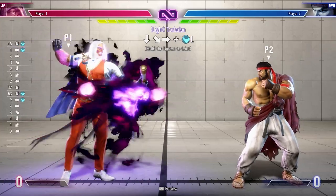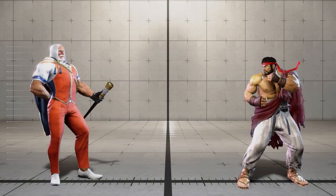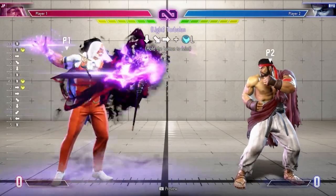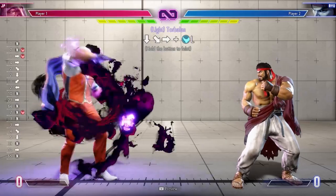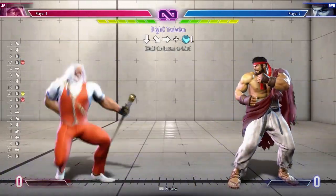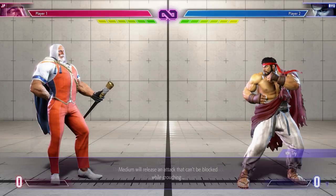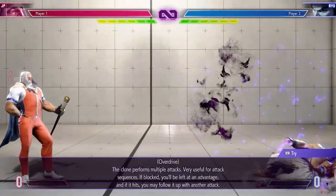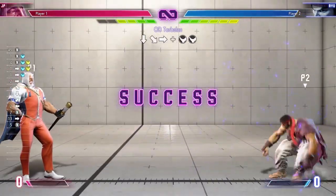Up next is Torbillet, his quarter circle forward kick series. This move has long distance and features mid, overhead, and low follow-ups. In addition, you can fake this move to create deceptive block strings, or mix up with his command throw which we will talk about soon. The EX version is plus on block, and potentially you're able to follow up with juggles.